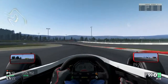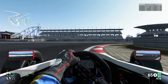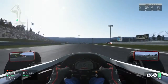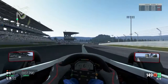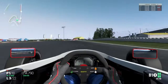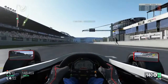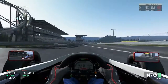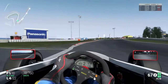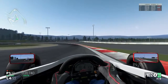I defend the inside line and thankfully keep first position heading out of Turn 1. Sieb is already about a second behind, so looking good so far. I need to break out of slipstream range on the straight because he can really gain a lot of time in the slipstream. On lap 3 he's caught up a little. I'm fuel saving - you've got to save a lot on this track because fuel is important and you don't want to pit. That last clip Sieb was attacking me but didn't really make a move.